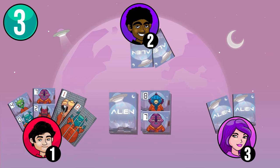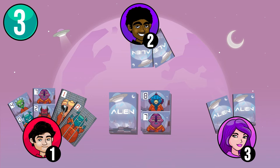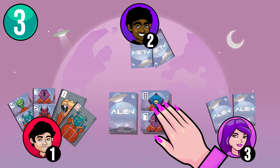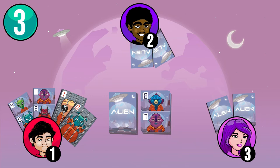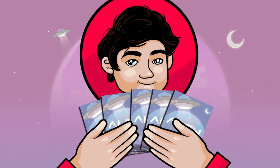In the event that two players can capture an alien through the sum or difference, only the first player to slap their hand down can capture it. If a player makes a mistake and slaps their hand down when they shouldn't have, the player whose turn it is can take one card from the hand of the player who made the mistake and add it to theirs. Attention! All players should use both hands to hold their cards.